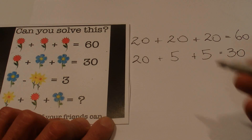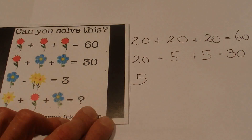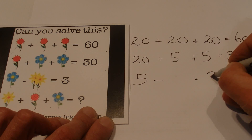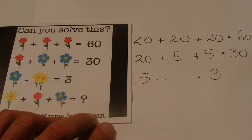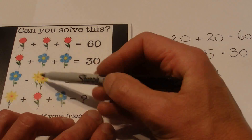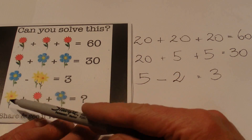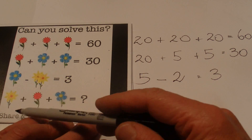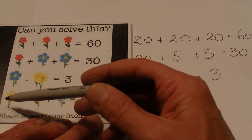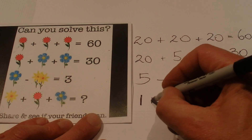Now the third line: we know the blue flower is 5, we've got it minus a blank, and that gives us the answer of 3. So the two yellow flowers together equal 2. And now for the final line, there's only one yellow flower — since 2 yellow flowers equal 2, one yellow flower is going to be equal to 1.